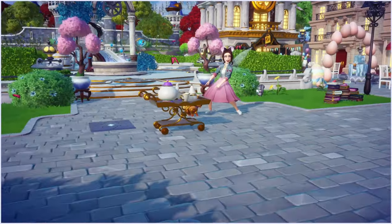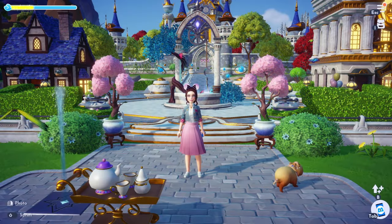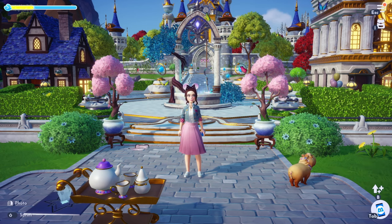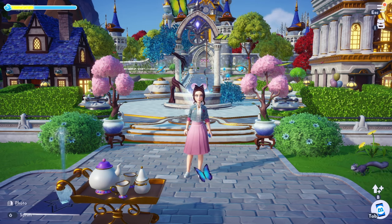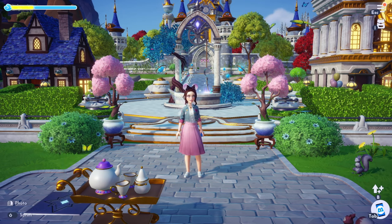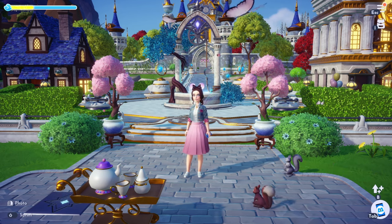I wanted it to look like she was pointing at the item, but you get it. Now that we've got my dorkiness out of the way, let's go ahead and look in the premium store and see what's going on in there. And let's not talk about how I have a lot more moonstones this week — we're not going to talk about how I obtained the moonstones. We just have them, so let's look at the new stuff.